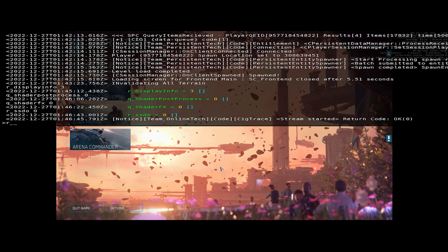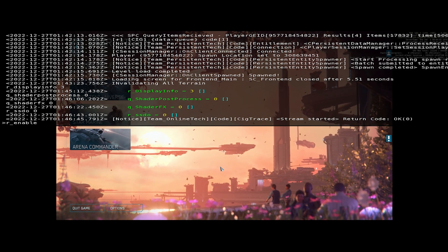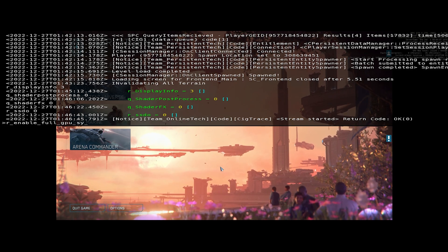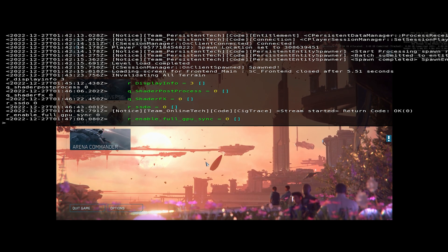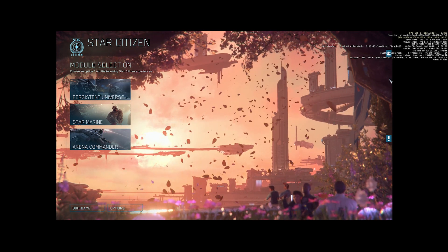One more critical command that you need to make sure that you input is r_enable_full_gpu_sync 0. If you have this command as anything other than zero, it's going to significantly lag your GPU and slow your game down by a lot.